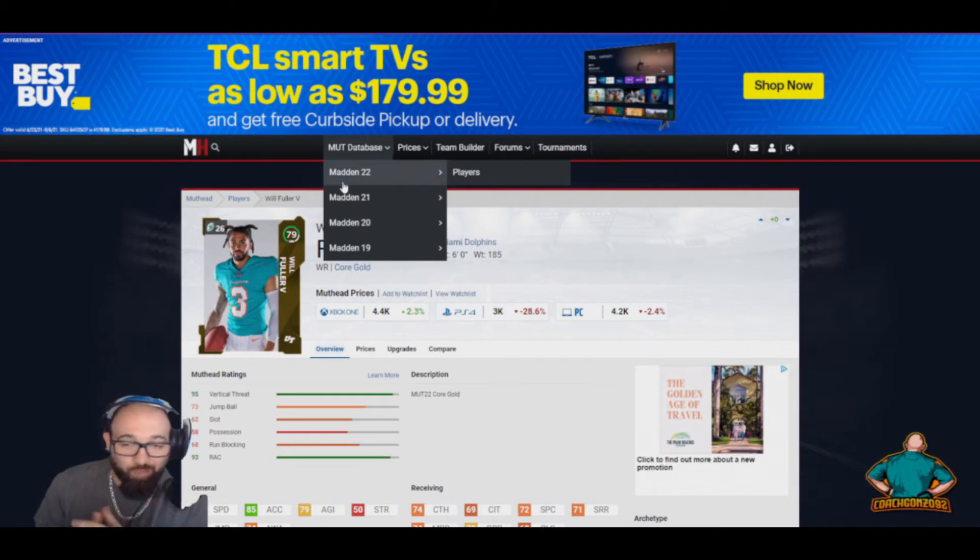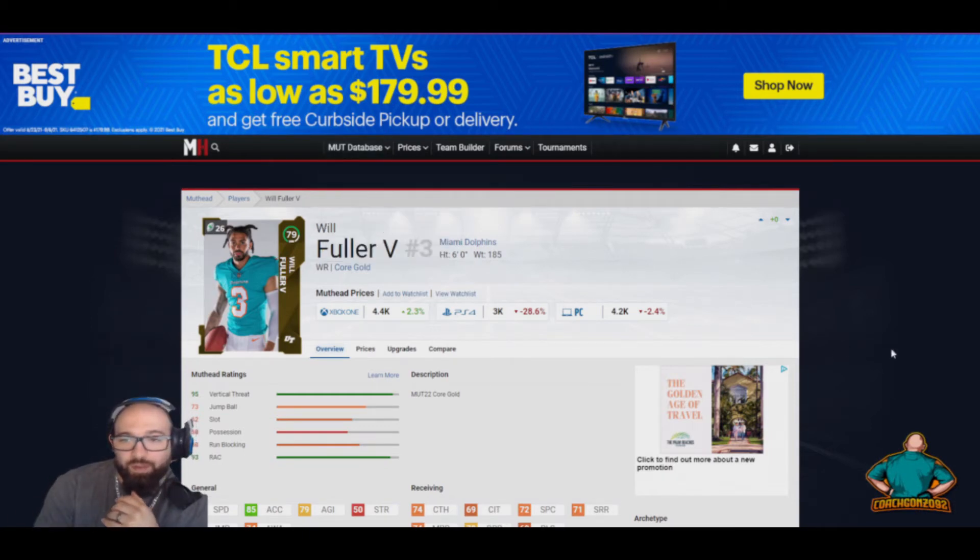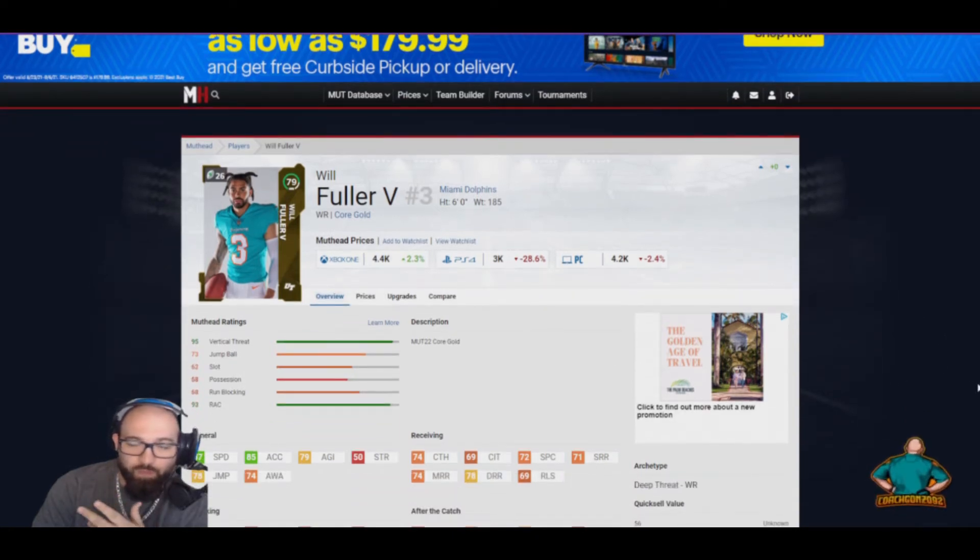First up on our list we have Will Fuller with the Miami Dolphins. You can see the prices here — he's going for about 4.4k on Xbox and about 3k on PlayStation. He's six feet tall and he's a vertical threat. He has 87 speed, 79 agility, and 78 jump.